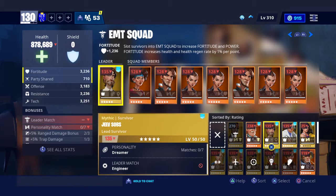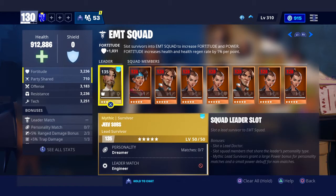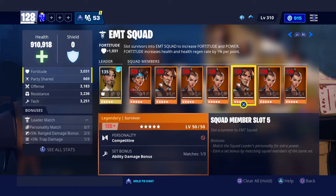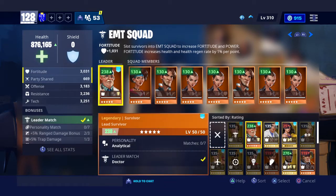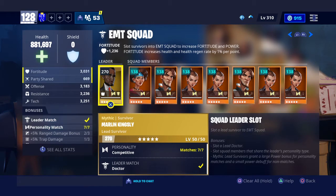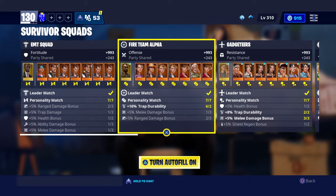Not only will the wrong leader put you down 135 power levels — because the correct guy is 270 and the wrong guy will only give 135 — but he also changes all the power levels of your survivors in that squad. These guys are all power level 128 right now, but if I put back in the right guy they're 138 now. That takes out 135 at the start, and then 10 for each of these guys. That is crazy — it's really affecting your power level. So always make sure to watch those lead survivors and make sure you have them in the right spots.